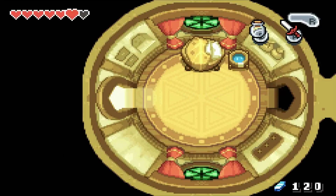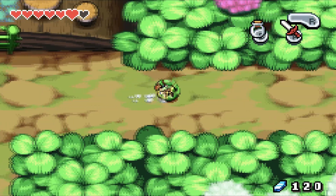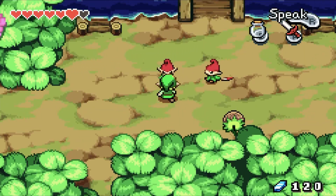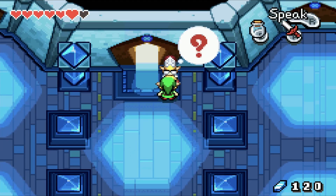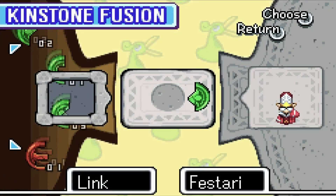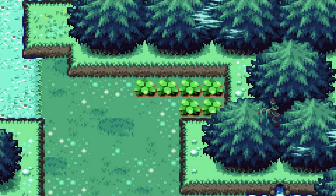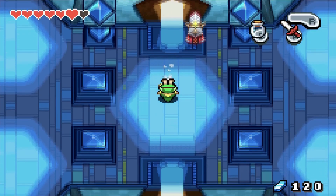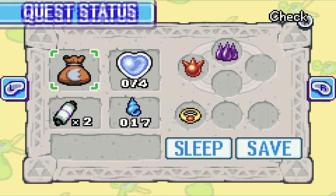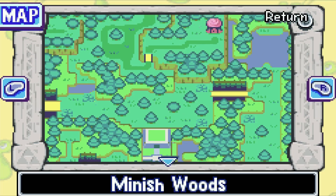We can come in here and try to fuse some Kinstones. The Kinstone locations are also fixed, but depending on where you are in the game, the fusers will change location. There's a treasure chest in Minish Woods we can get to! Since we're on the map, I can check where all the Kinstone locations are. Also, there's Syrup's house.